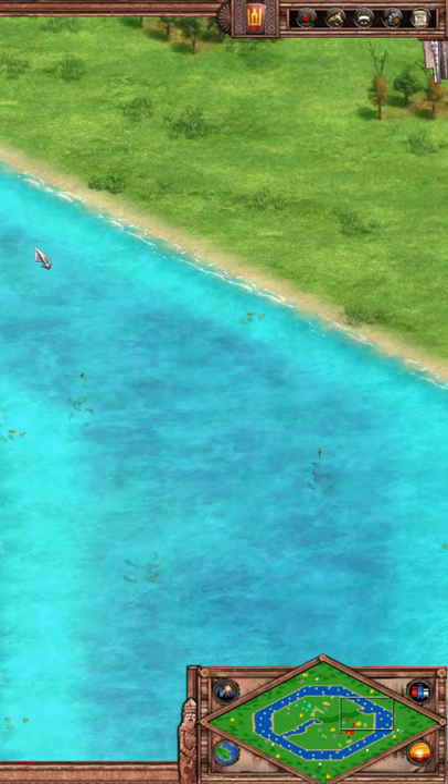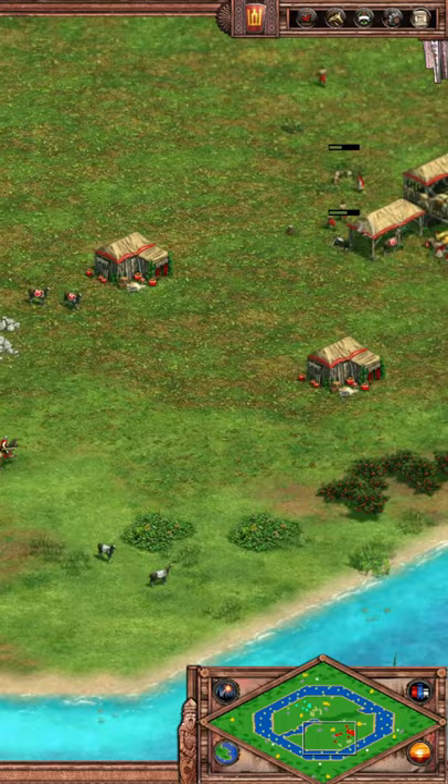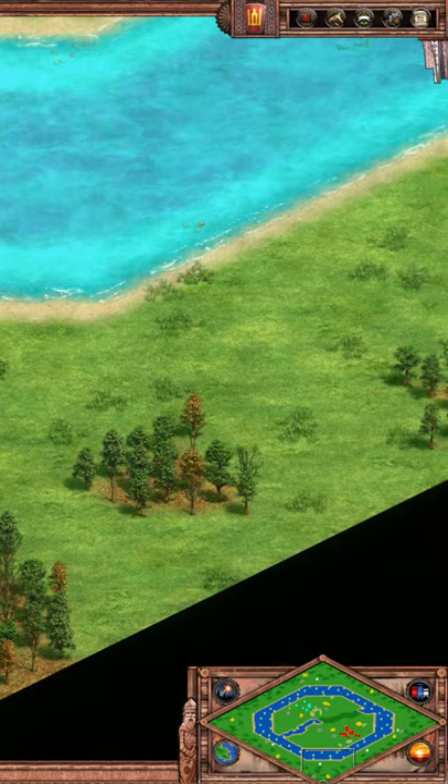You start with the standard resources around your base so you will need to move to the outer level as the game progresses, but beware your opponent could have gone for a water strategy and surrounded your base with ships, preventing you from going to the other side.